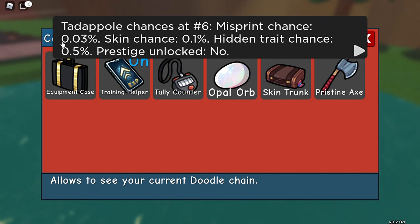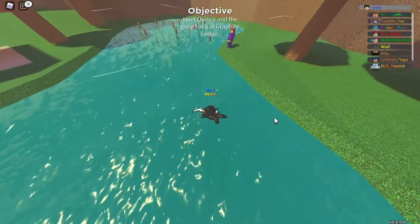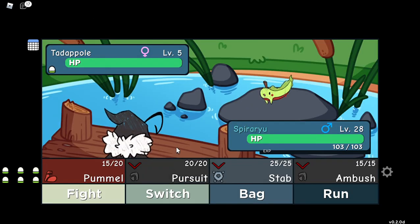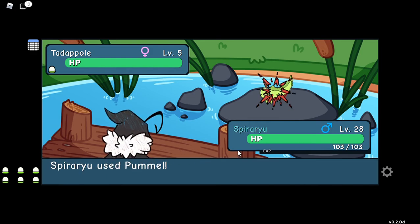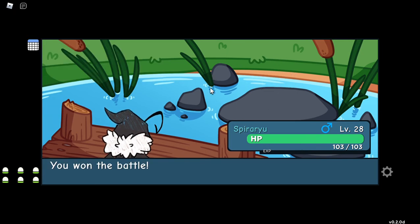It increases the shiny chance, injury chance, and yeah. My misprint chance is now 0.003. If you kill more tadpoles, the misprint tadpole will be more common — less rare. So just kill tadpoles so the misprint can be more common.